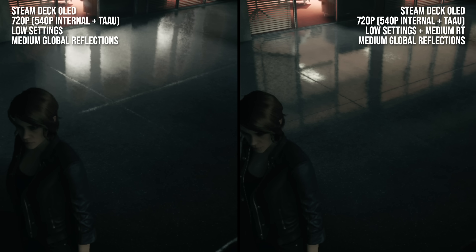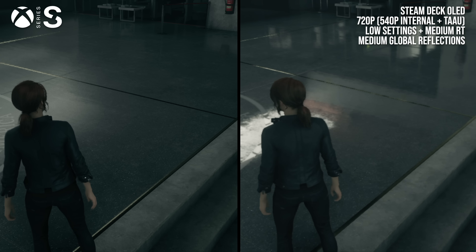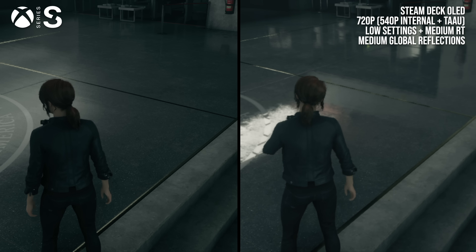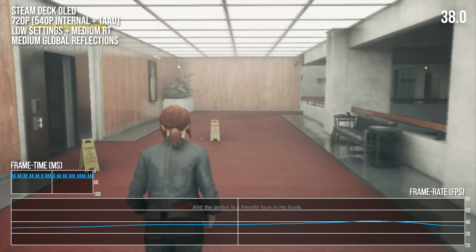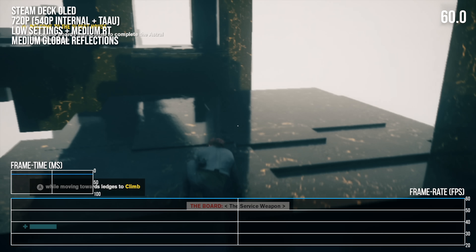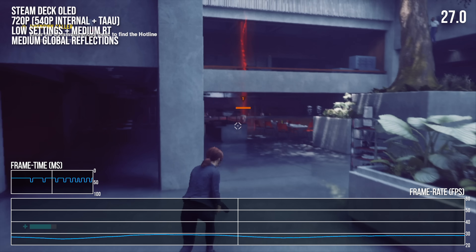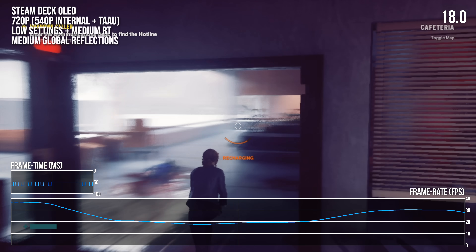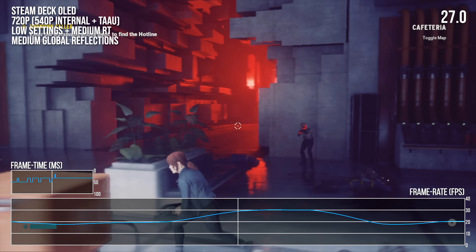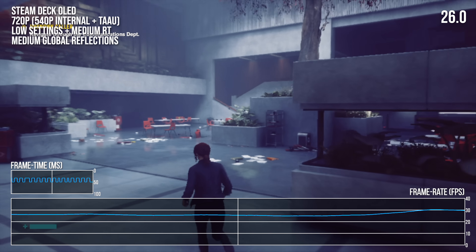This is yet another game where the Series S is raster only, with the same awkward raster compromises that we don't have to deal with on Steam Deck. Performance starts off pretty strong — we're typically between 30 and 40 FPS in the early game, with one sequence even largely hitting 60 FPS. But as we get deeper into the game, some of the more complex environments drop to the 20s for extended periods, which did detract quite a bit from the experience.